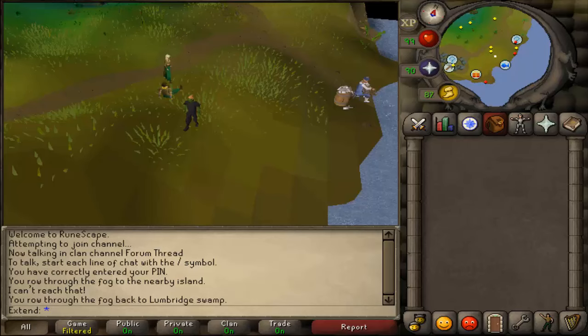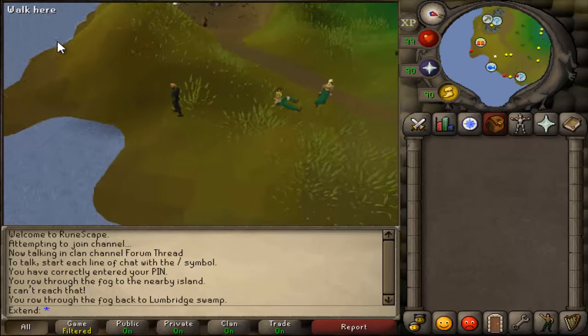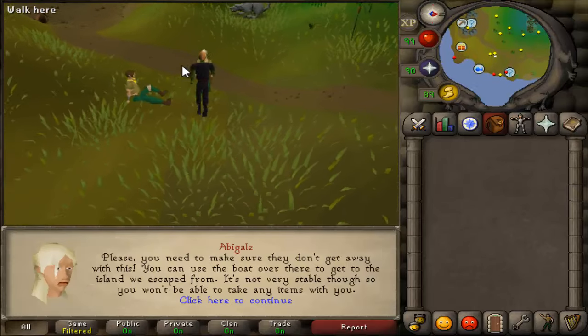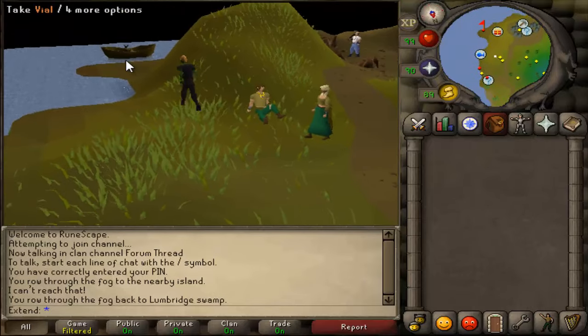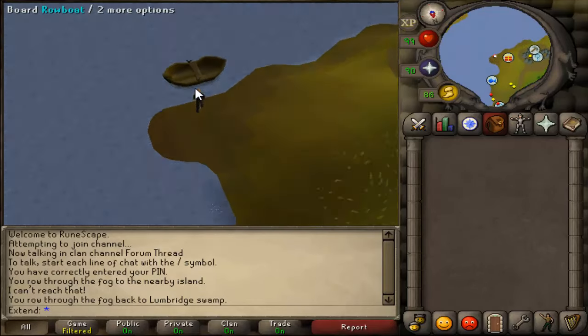Hey, what's up everyone? Xtend here with a Halloween guide for 2016. To start off, you want to head south of Lumbridge until you hit the tip where you can't continue. You want to talk to Abigail, and she will mention something about lending you her boat. Her boat is to the very south, so you go onto it.